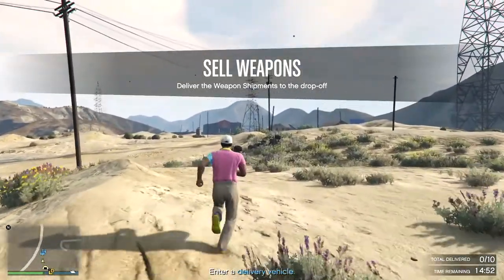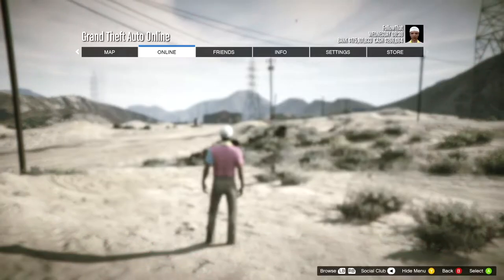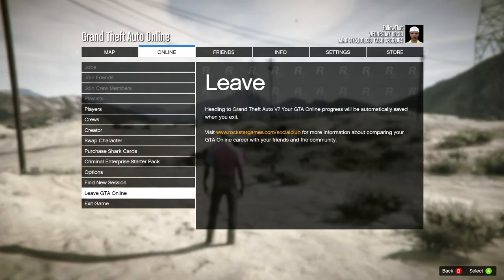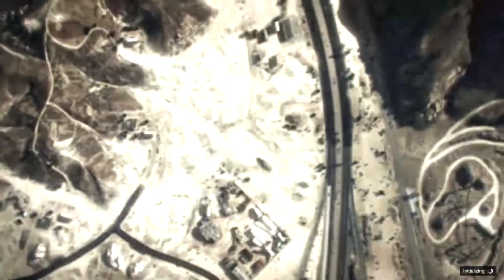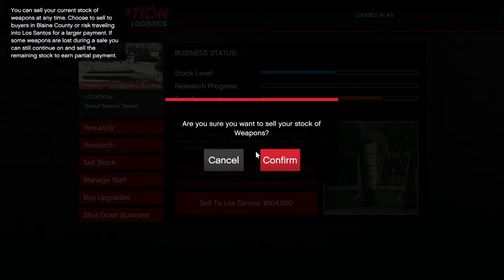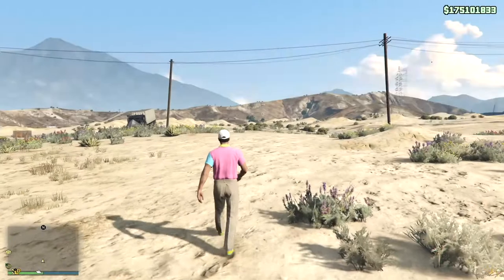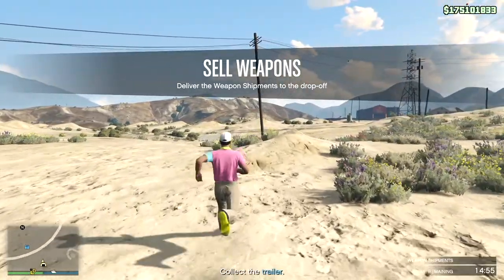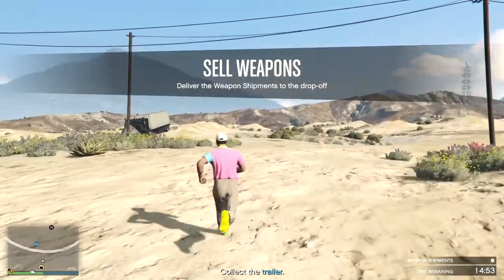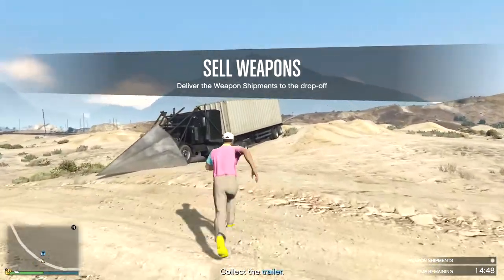I would have only been able to deliver maybe two-thirds of it — I've got three of those vehicles and I'd have to go right across the city. I set it for the city center rather than the north of the map, so there's no way I'd have done all three. So I go back to invite-only session and do it again — I lose about five percent again, so it's five hundred and four thousand left from that original five fifty-six thousand.